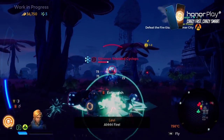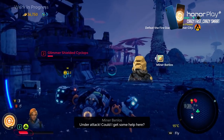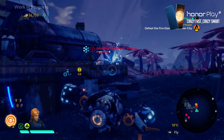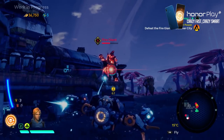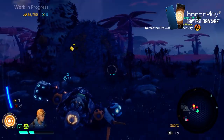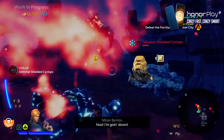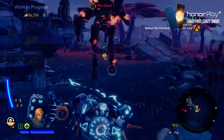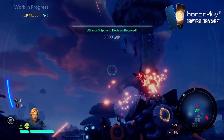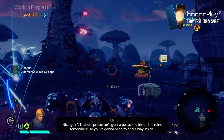Ships also have a boost function. In a fight like this, if I'm under pressure I can quickly escape, recover, and let my ship's shield recharge — something this ship's performance class really offers. I can also use my pilot ability to make my ship super powerful for a limited time and electrify enemies on contact. And we got the fire giant down — first time!